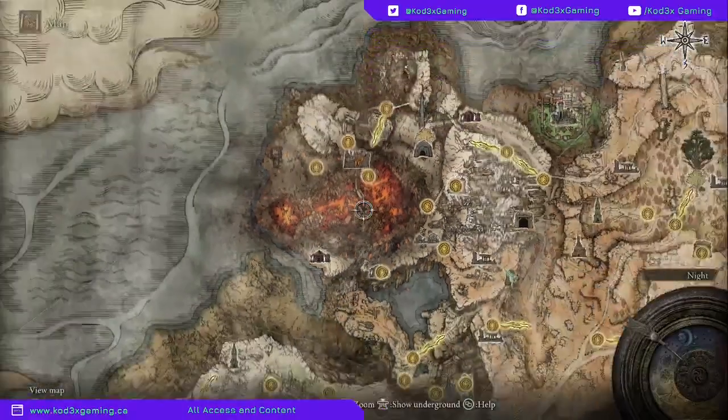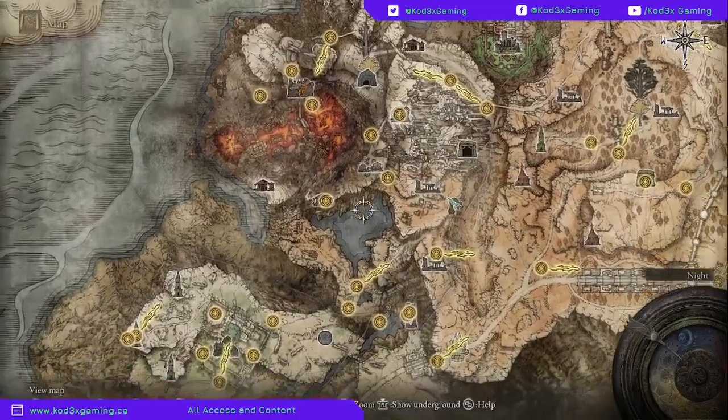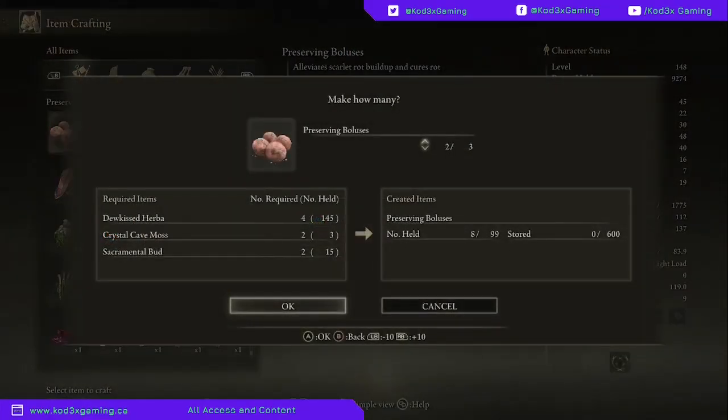The Sacramental Buds are actually going to be found up on the mountain up here — Mount Gilmere. So you're going to find a whole bunch of Sacramental Buds all along up in here. They are very rare to find, and after that, you're able to craft some Preserving Bulbas.